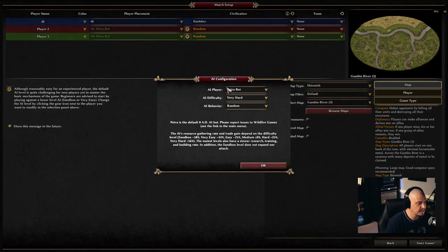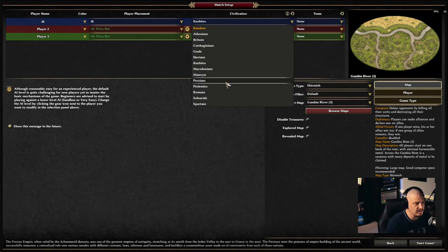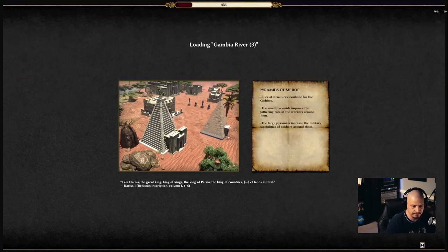I'm going to select that map, make sure both AIs are set to very hard, and then choose my civilization. The last civilization I played was the Kushites, but my favorite — the one I'm most comfortable with — is the Carthaginians. Because this is going to be rather tough playing against two very hard AI opponents, I'm going to choose the Carthaginians. I want to make sure I play the civilization I'm best at. So I'll go ahead and start the game.